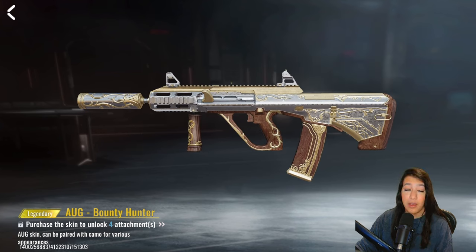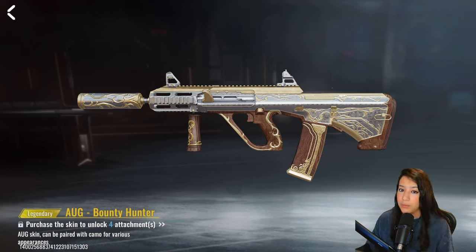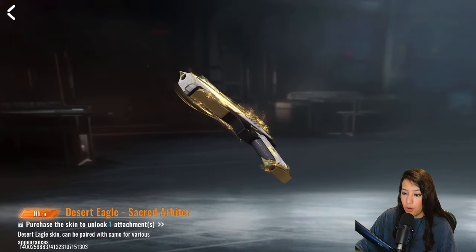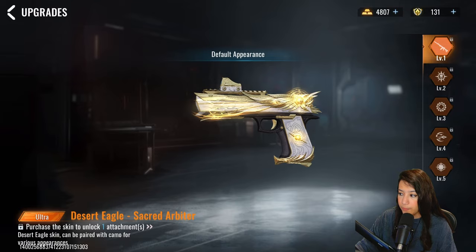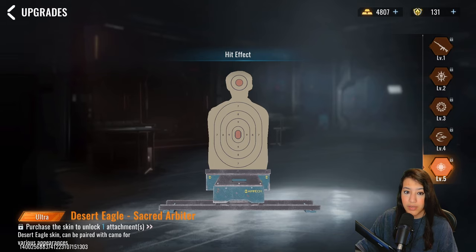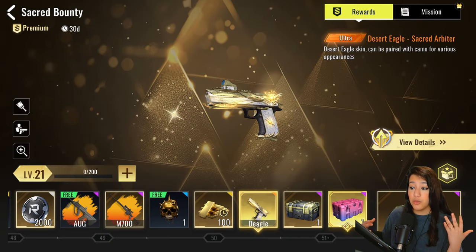We also have a brand new AUG skin for the new weapon and it looks absolutely amazing — a really nice legendary skin you can get in the battle pass. It has golden accents with some wood detail, and if you combine it with other camos it will look insane. Finally we have the Desert Eagle skin — an ultra skin which means it has special effects. Holy moly, that looks absolutely clean, and you can upgrade it too.